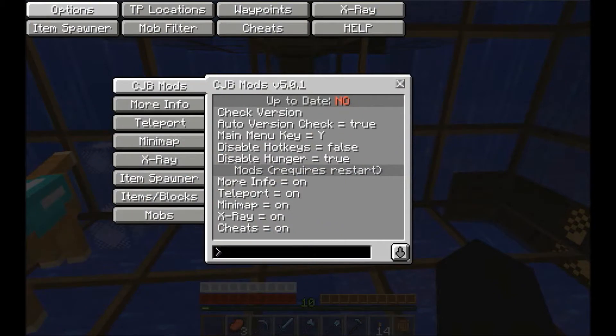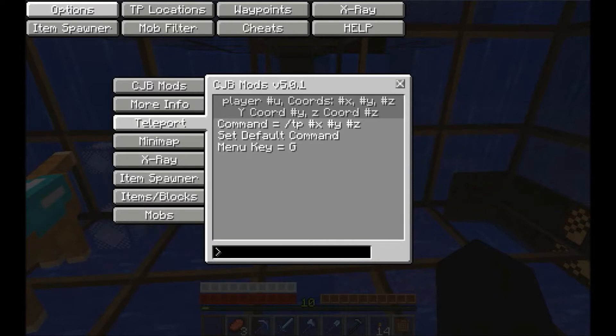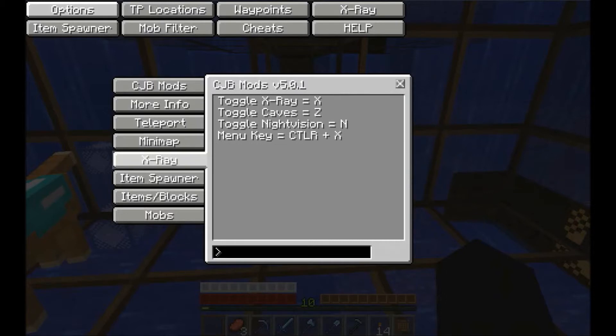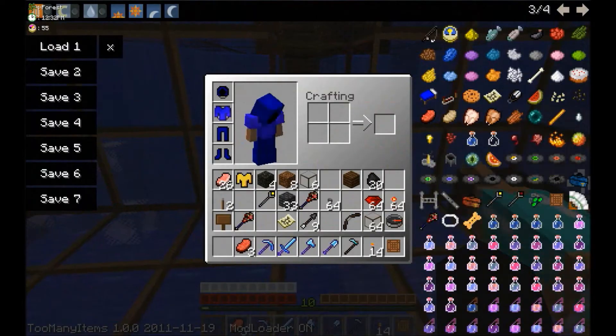Okay, here's my mod kit. You can see, like, a 12-hour clock, item info, you can teleport, map stuff, x-ray vision. And I can spawn items just like I have in my inventory right here.